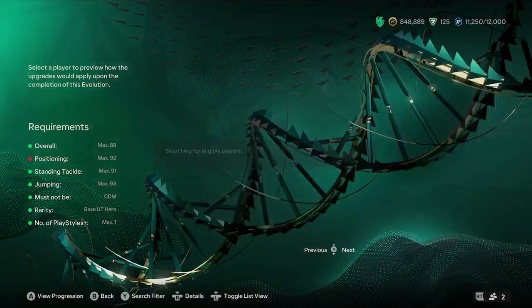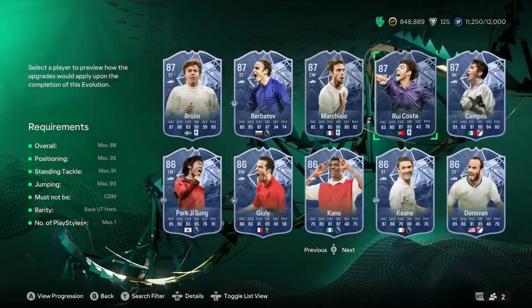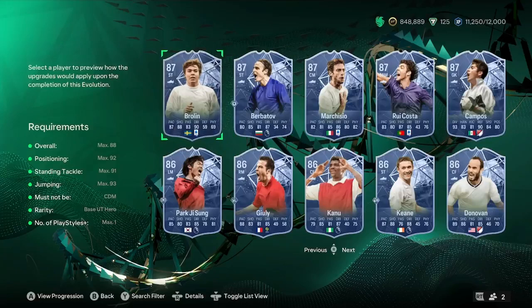We'll just have a look at a few more here, because they start to vary in ratings. You can do McManaman if you need a winger. You can do Berbatov. And the last one we'll have a look at is Brolin. I hope that helped. If you need any more help with this evolution, let me know in the comments and I'll try to help you out. That is the best players you can use for the evolution.